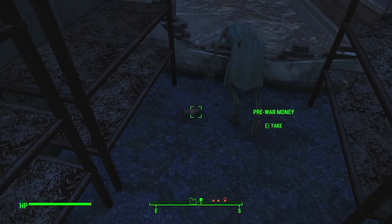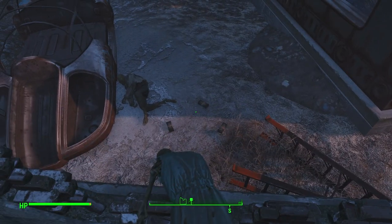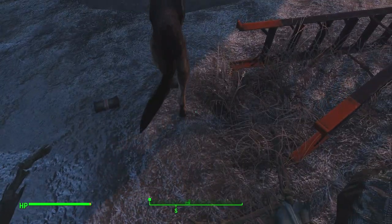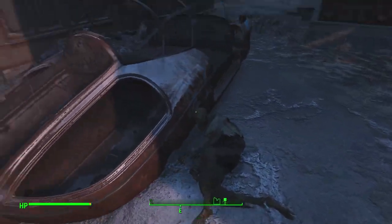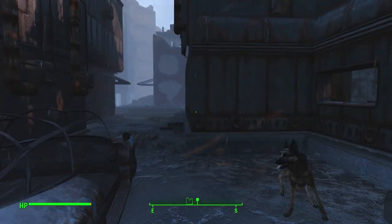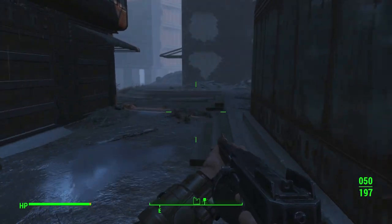We slam this door open and there's a bunch of money laying around on the ground, which makes you wonder — shouldn't there be more money inside of a bank? If you drop down to right here you can actually find a spot where they were robbing the bank, and there's a hundred pre-war money right there. That means you basically just lucked into like 300 caps if you saw that the first time around. I think we're sitting on upwards of 400 pre-war money right now, so we have a lot of good stuff.